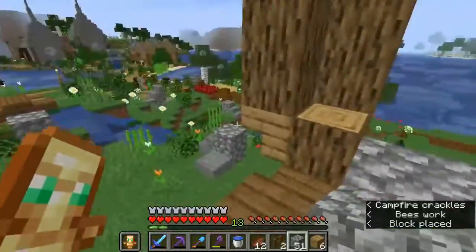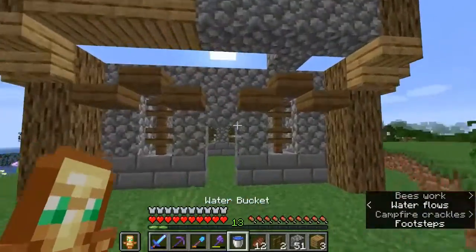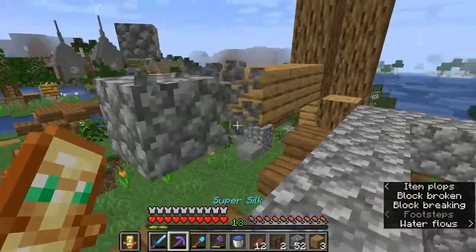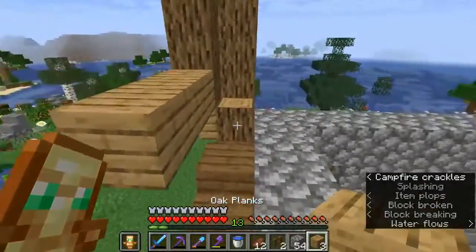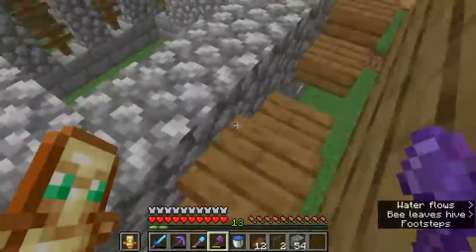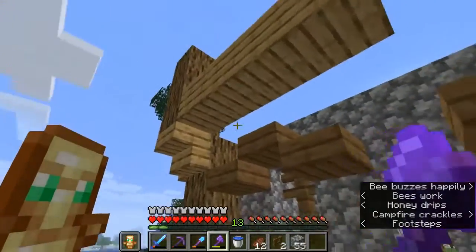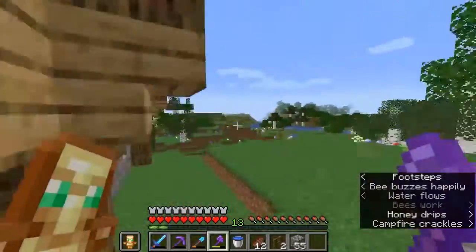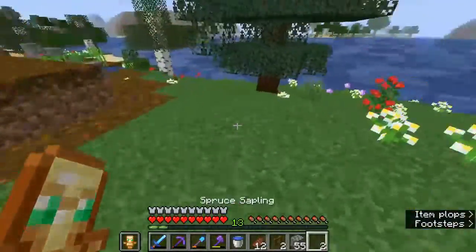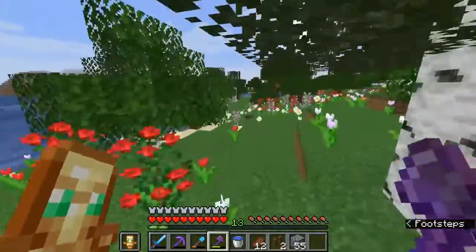Debate time: would this part look better in oak or cobble? I reckon cobble — actually, I think wood would be the best choice. Now I don't have any logs. What are we going to do? I think we're just going to have to fill that part in. I'm going to chop down some trees from my own forest and then we can start building the walls of the second story.